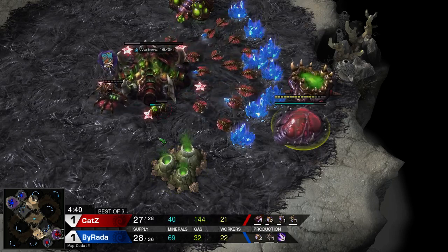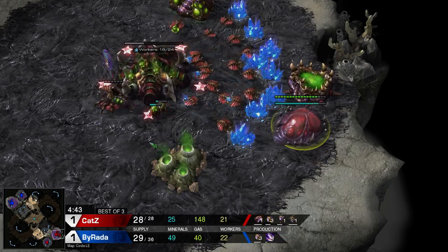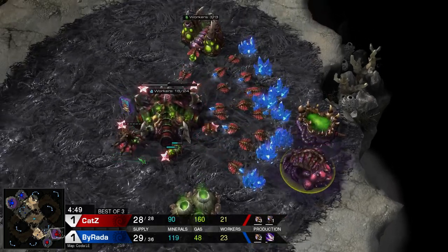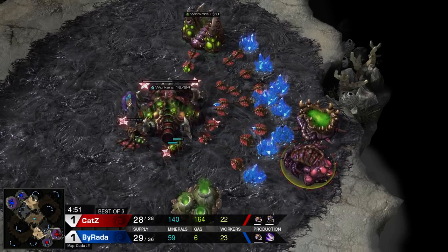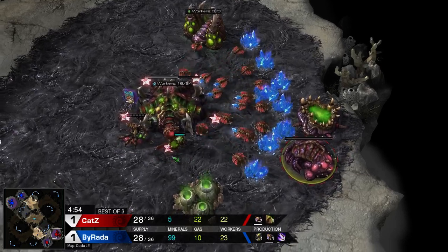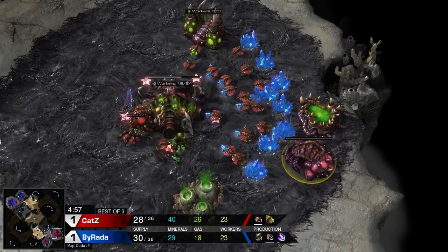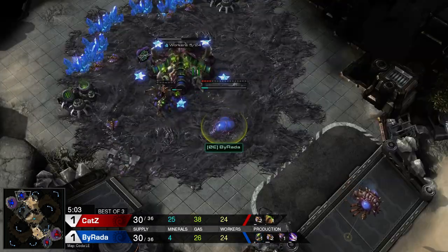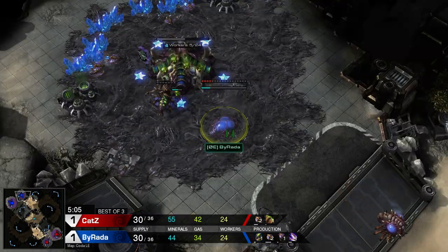Cats right now still mining with three in gas, gets the evo — looks like he wants to go for carapace. The question is: is he going to get carapace, then just speed, and go for it? That's pretty interesting — a really cool build actually. And Burada going for that baneling nest.